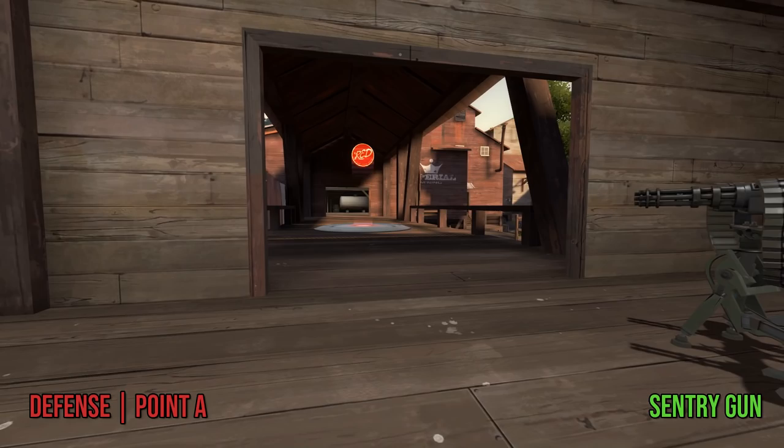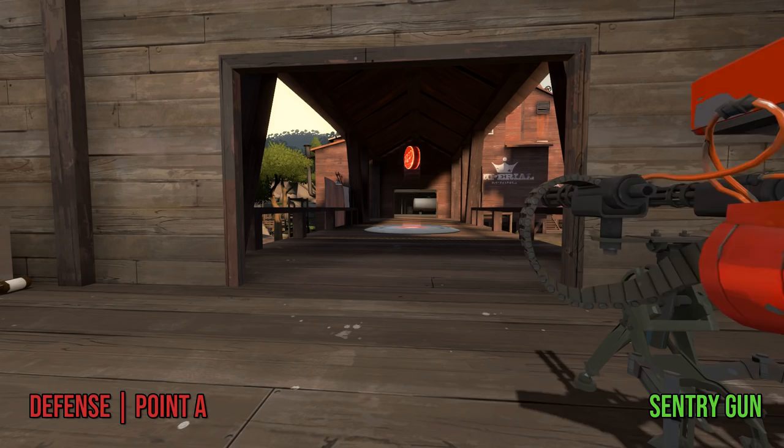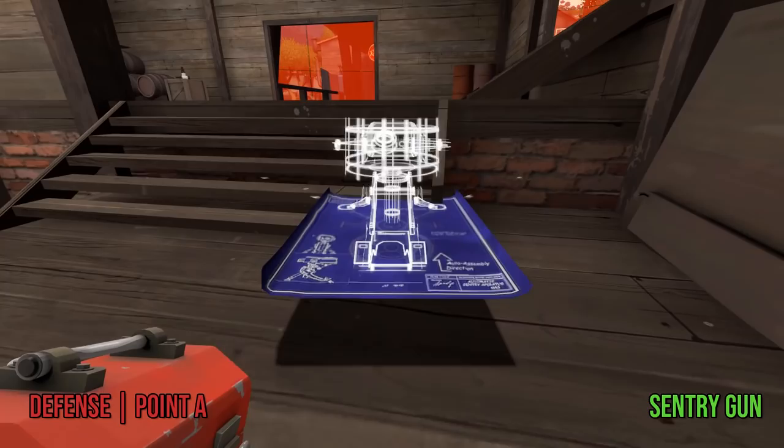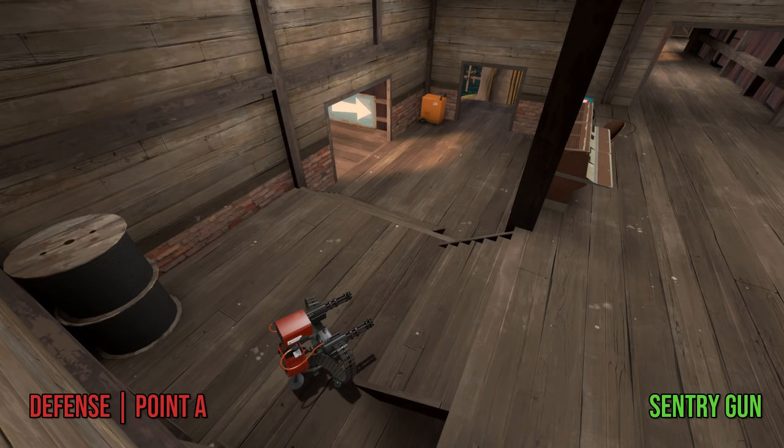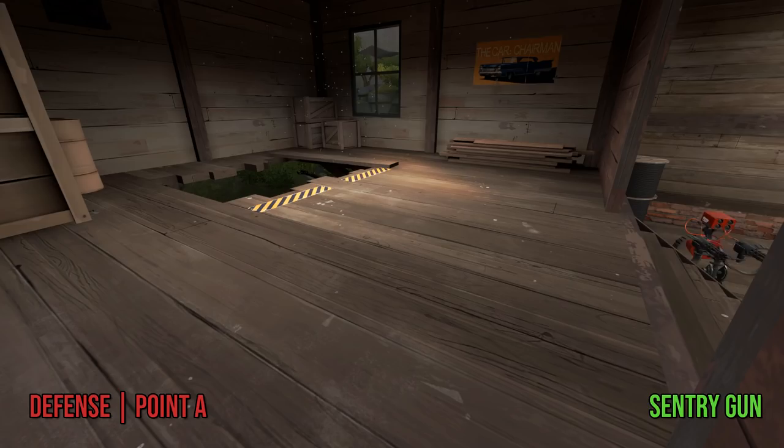You might be inclined to place the sentry gun in the radio shack doorway looking out onto the point, but this exposes your gun to a pretty bad sightline from the main house, and if the enemy team has control of that area, your gun won't last very long. The most useful sentry for when your team is holding passively in the radio shack is usually going to be in this exact spot in the back room, because it sees just enough of the close end of the cap point to punish people who get too brave, and also covers both of the entrances to the back room from secret. It even keeps an eye on the drop-down area in case someone tries to get at your teleporter.